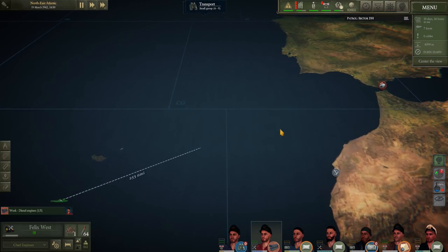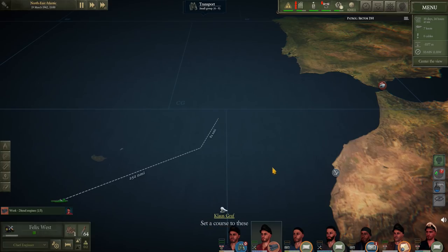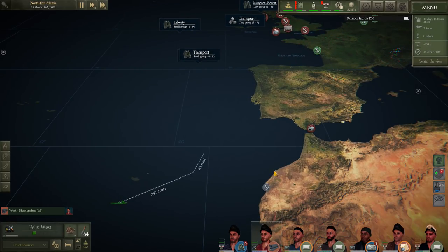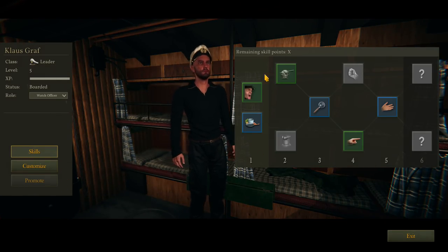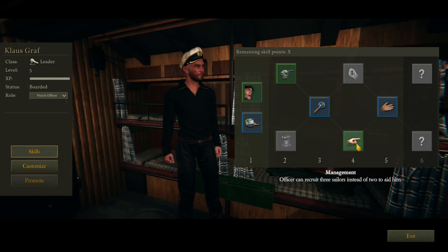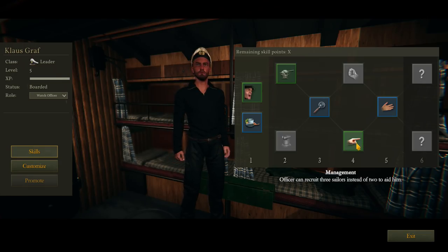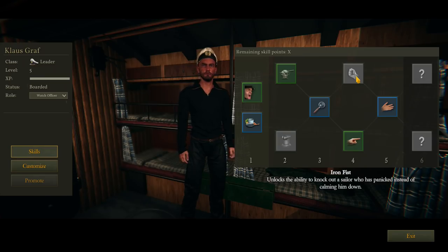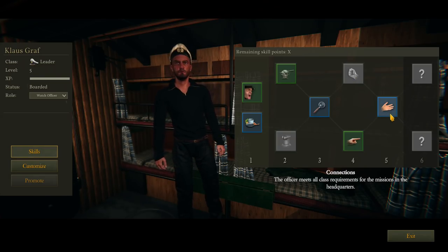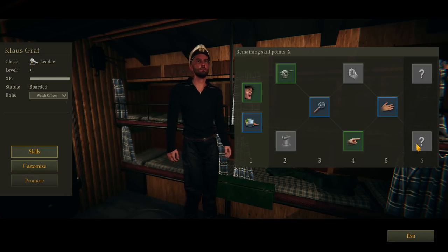Fuel — we're down to half fuel already, obviously travelling such a long distance. I'll try and find some action. It's getting a bit boring. I've done some upgrades to the crew — the captain's almost fully upgraded now. You can recruit three sailors to assist him rather than just two. When a sailor becomes panicked, you can knock him out — that's quite a harsh skill. He's obviously got Connections as well.